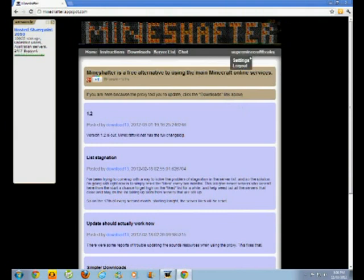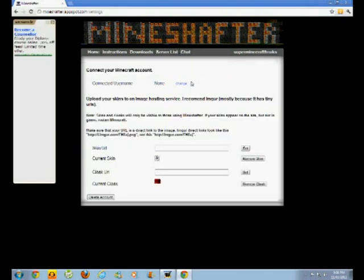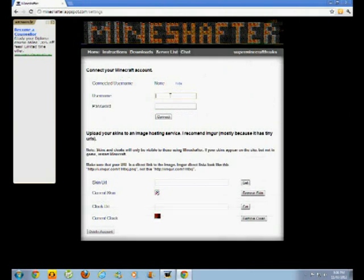Then you hover over it and press settings. You change and type in your username and password from Minecraft — the one that you just created or already have. In my case, mine is SuperDangerGamer. I'm not telling you the password, of course.